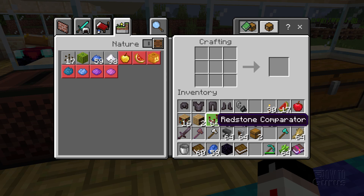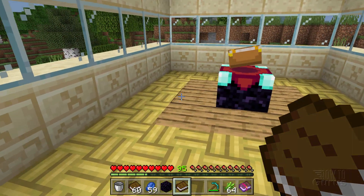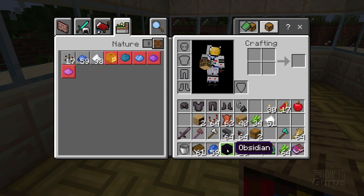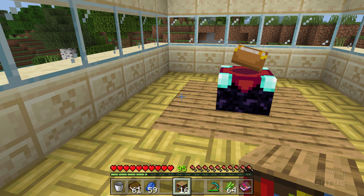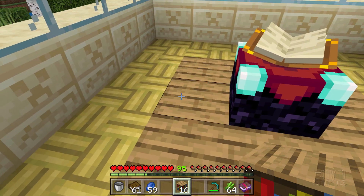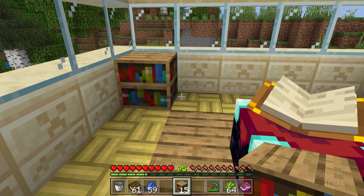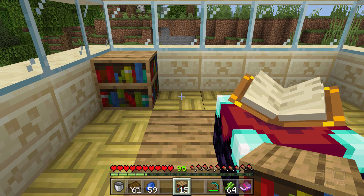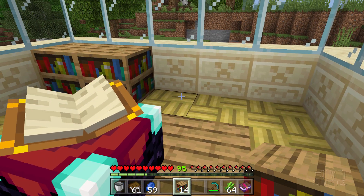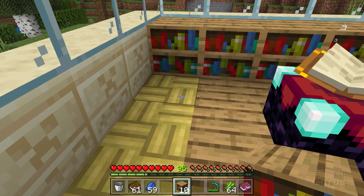Now let's get those bookshelves set up. The bookshelves have to go one space away from the enchanting table — that's why I marked off this area. Put one in the corner right there, and you can see little particles flying out toward the enchantment table — that's the power flying in. You can have up to 15 bookshelves. You might as well go ahead and make all 15 to get the best enchantments.